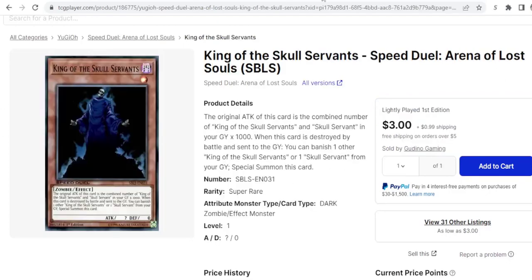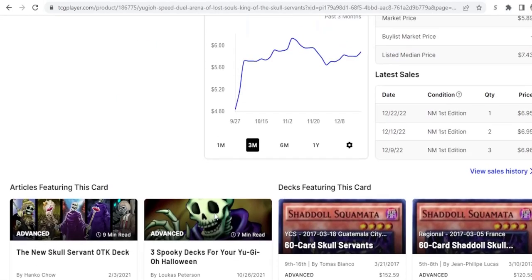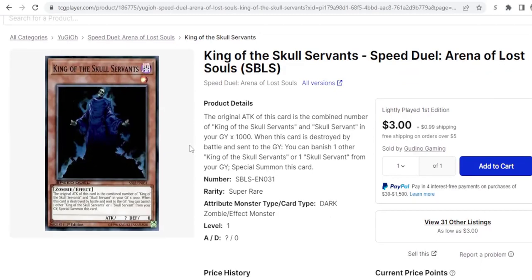Then we have King of the Skull Servants. The card is a few dollars — there's only one listing for three dollars, then they go up to seven bucks. But with us getting zombie support, now might be the right time to get this if you're interested. We might get generic zombie support. We could get something like Gozuki or Mezuki, and now you want to play King of the Skull Servants because it's more powerful.